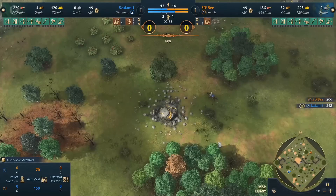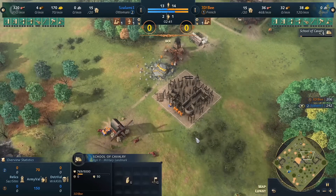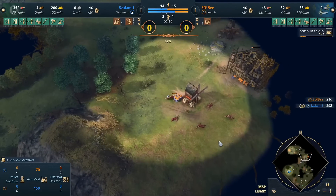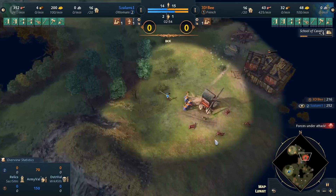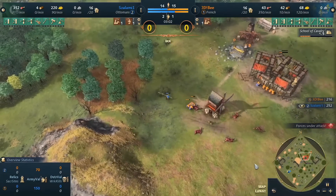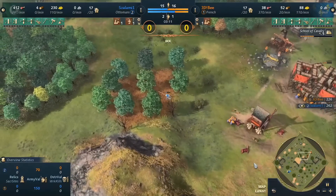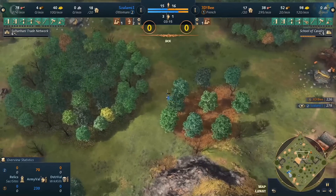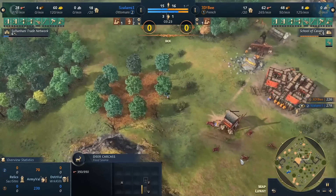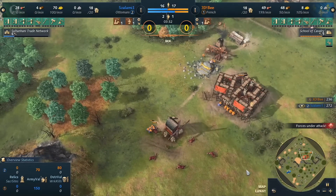The spear is circling around those cliff spawns, taking quite a bit of time. And there it is — a forward school of cavalry. The villagers will be enough to push this away. If we were talking Mongol spears with double training, this would be a completely different story, but with only one spearman salami can only do a bit of harassment and some idle time on the villagers.